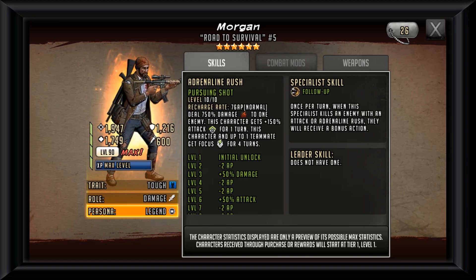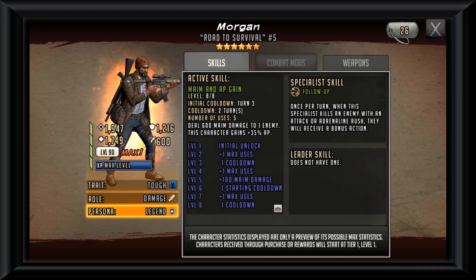So ideally you're going to want a command with this Morgan. Next up on the adrenaline rush is that this character and a teammate will get focus for four turns — pretty much here on in, the rest of the fight Morgan will have focus. No taunts, confuses, or human shields will be able to affect him. As for Morgan's active skill, we get a little bit of maim and AP gain.